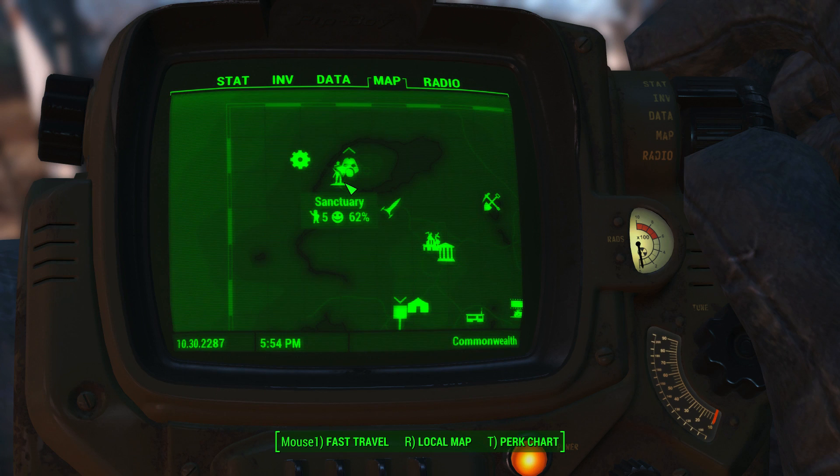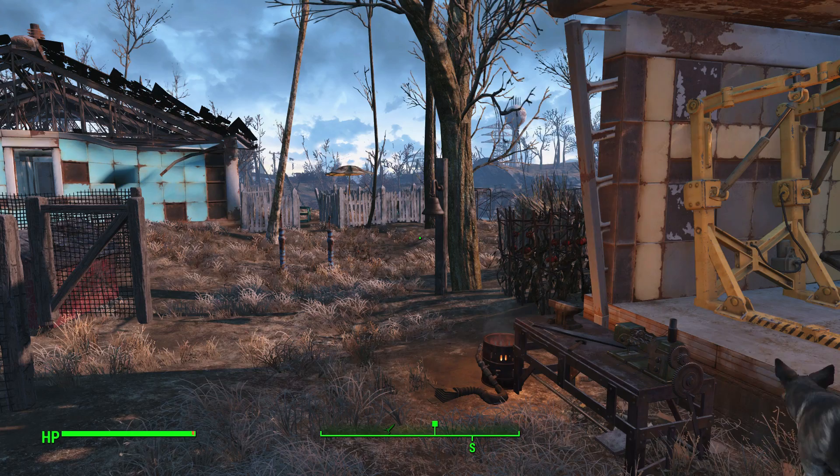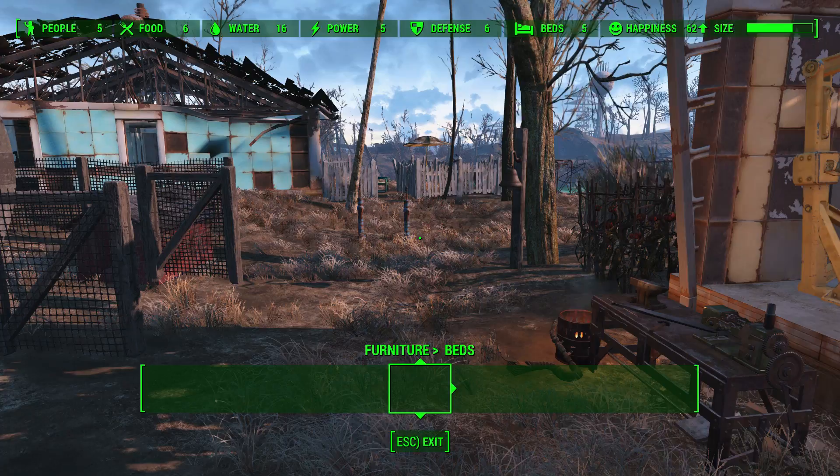The next thing to talk about are settlements. Right now we're in Sanctuary, and there are other settlements you'll unlock — I have the Starlight Drive-In, which is a car movie theater type deal. Looking at our workshop menu, you can see up top a list of stats: the number of people living here, food produced, water, power, defense, and beds. All of these are going to be necessary to keep the settlement up and running.